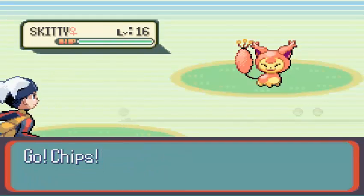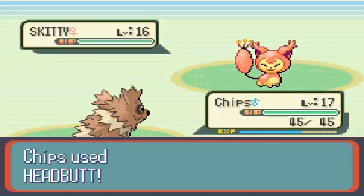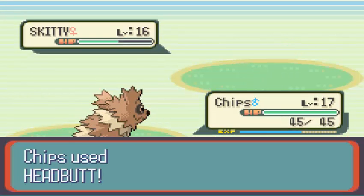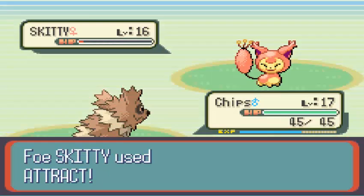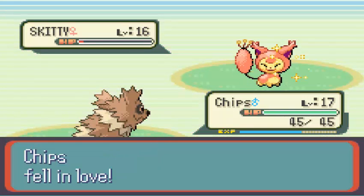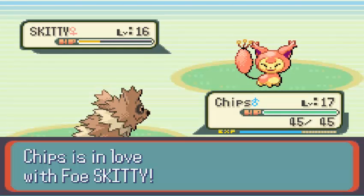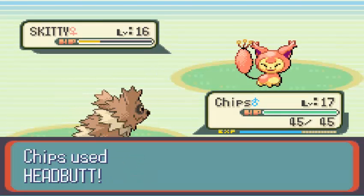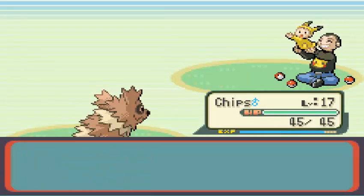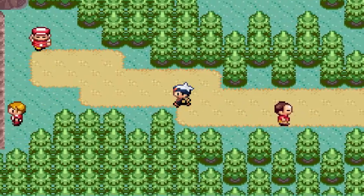This guy has a Skitty. Not only are they really difficult to train, but they're annoying to face. It was a 50% chance for me hitting it with Headbutt because of the attraction, and boom — it hit!